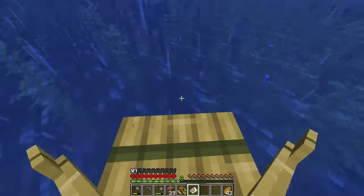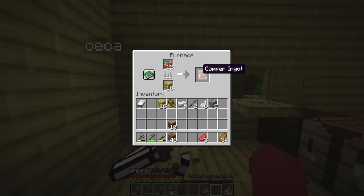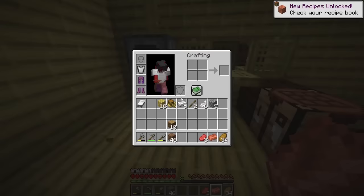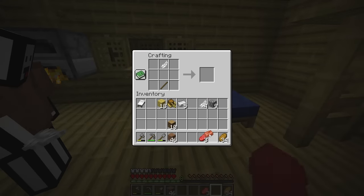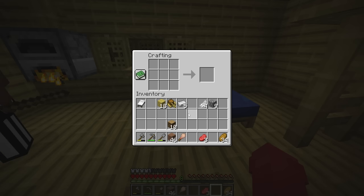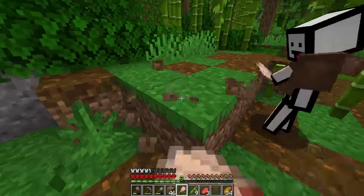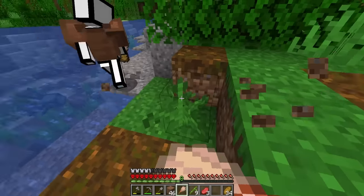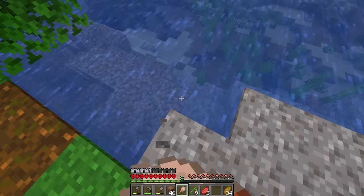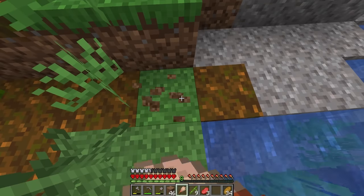I was also hoping to find a sniffer egg, but we had no luck, so we headed back to our bamboo base. Me and Oweka had an interesting idea — an archaeology challenge, because that's another thing this version of Minecraft gives us. The person to get the most from the archaeology suspicious sand at the end of the video wins $100 from the other person. So we began exploring again, searching for a desert because that's where you can find suspicious sand, specifically in desert wells.